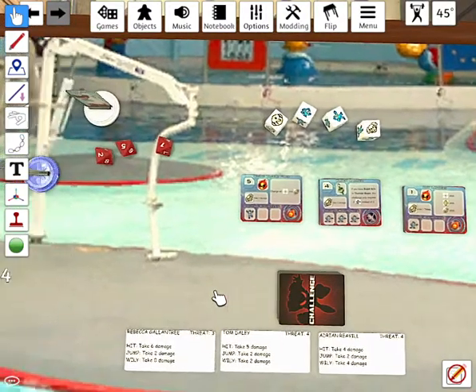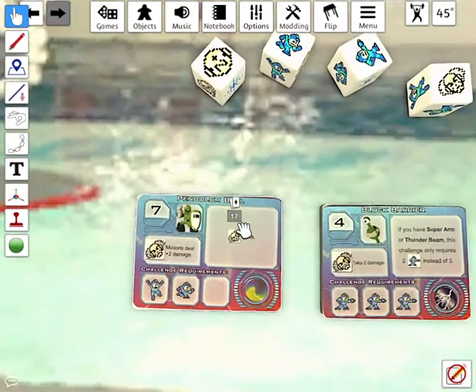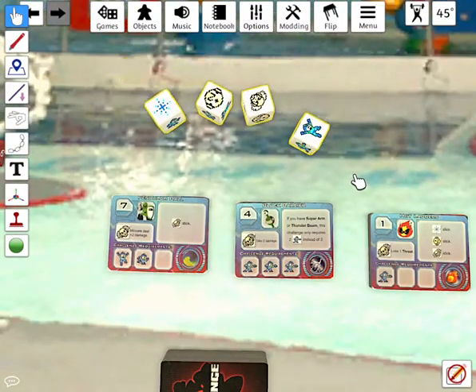Play passes back to Mega Man. He gets a new challenge — Pendulum Ball, which requires a jump and a run to pass. He gets a jump but not a run, so the challenge is failed.